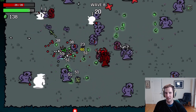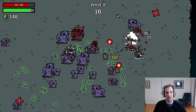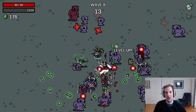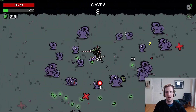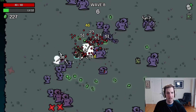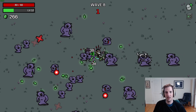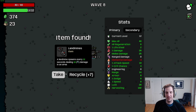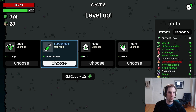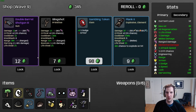Wave 8 is challenging - that's where the bruiser enemy type, the guys that charge you, starts appearing in large numbers. It's a hard wave for melee because you usually don't have enough defense to get up close yet and not enough offense to really blow them up. Although we're actually doing pretty well here - I think that's all the armor we got early. I don't mind taking an early landmine even without engineering, only seven materials. Really happy to see some melee damage here.